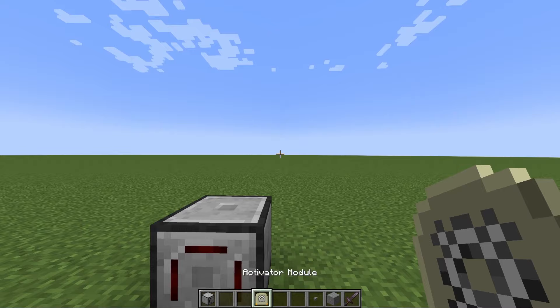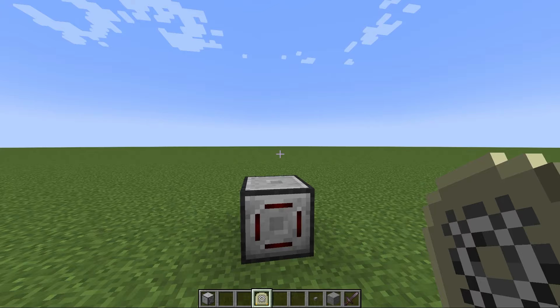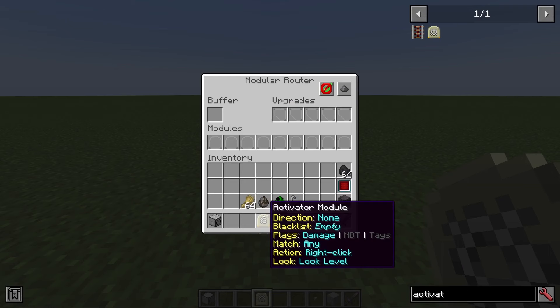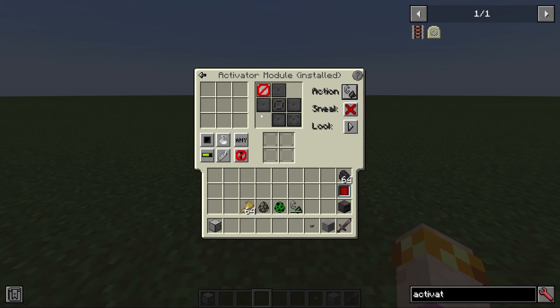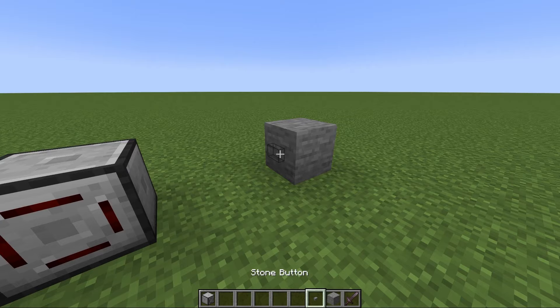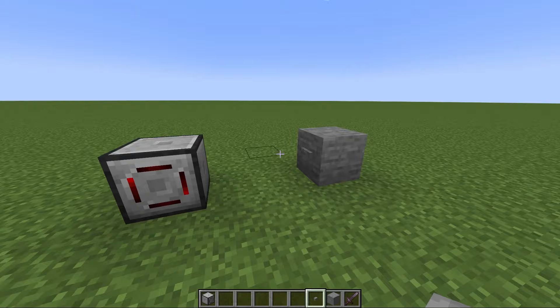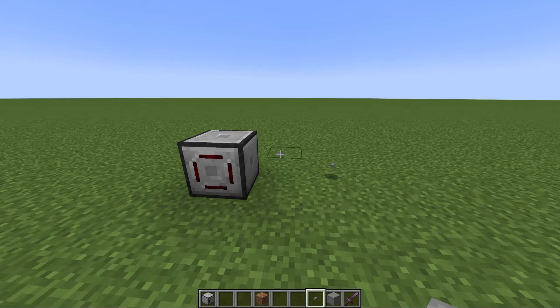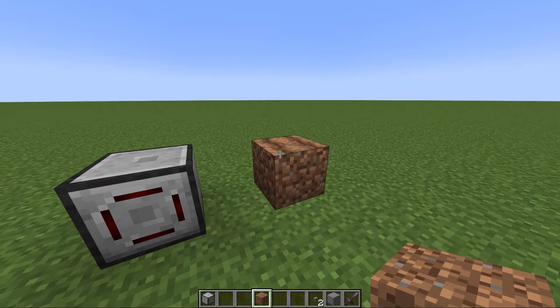The activator module is a module that replicates the actions of players interacting with the world. It has three different actions it can perform. The first is to do a right click. It's a directional module, so you set it to go in a certain direction. It could press a button every time it activates, and can do anything a player can do with a right click. You can even put an item in the buffer and it will right-click with that item — for example, making farmland, which normally requires a player right-click.